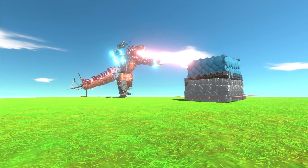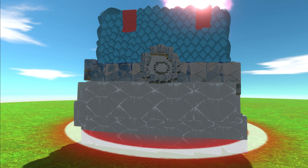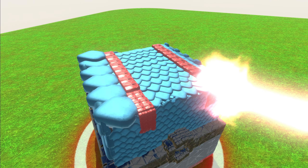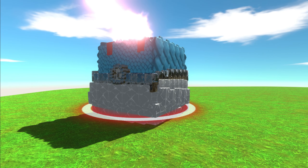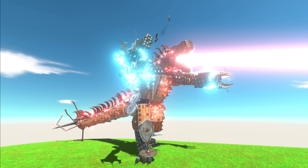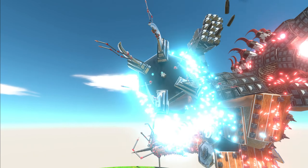Welcome back to Animal World Battle Simulator. In today's video we've got a great ball — it's like a Pokéball, look at it. Isn't it beautiful? It looks just like a Pokéball — it's round, spherical, and it's meant to catch Pokémon. But we're not catching a Pokémon today, we are catching MechaGodzilla. This is the most recent version of MechaGodzilla.